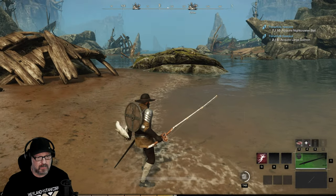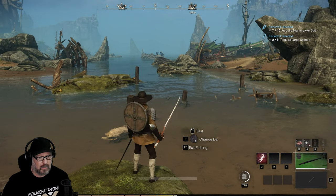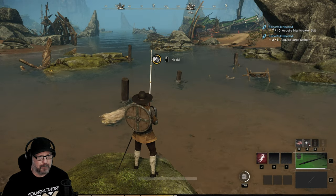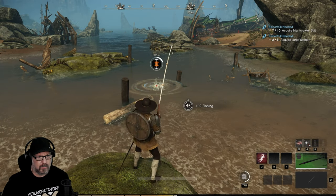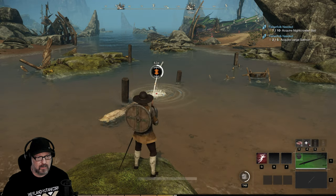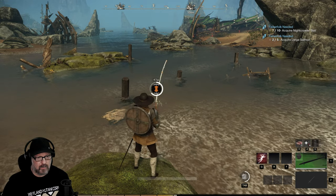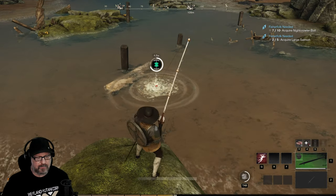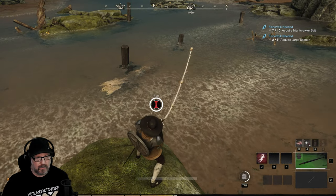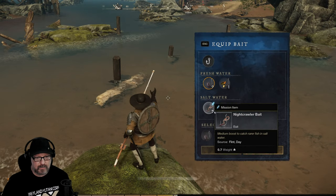Small hake — interesting. Might try some of the bait. I've not broken line yet, but I've missed the bite a few times. Probably an achievement. Large sturgeon — nice! Let's try our saltwater bait since we're fishing in saltwater.